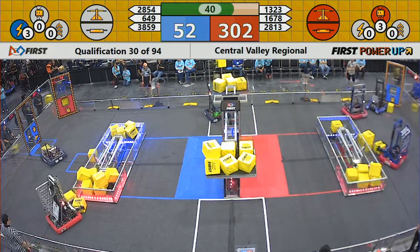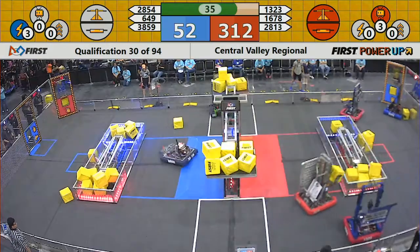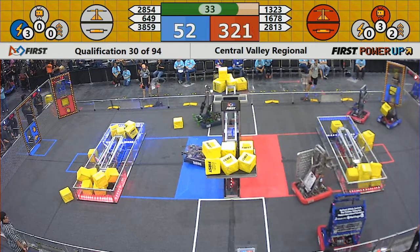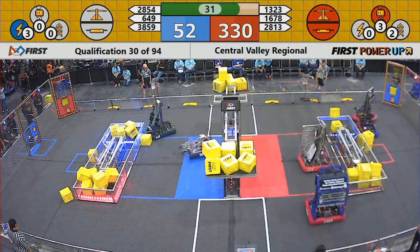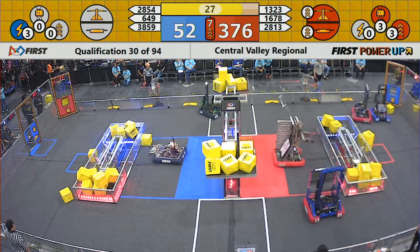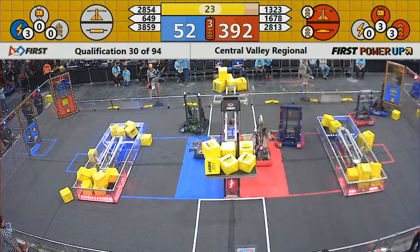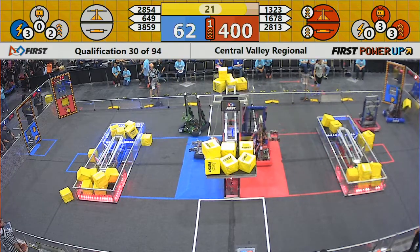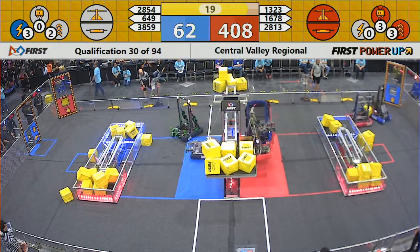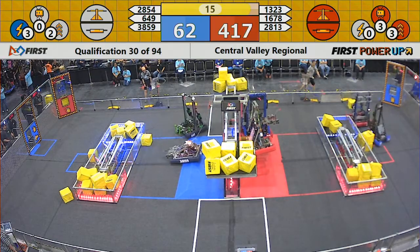40 seconds left in the match. Emset Fish trying to put another one on the scale. 335 to 52. End game in place. There goes the boost for the Red Alliance as they surge ahead over 400 points now. Flying to climb — they're 1678, up with their other alliance partner. That'll put them up over 400.